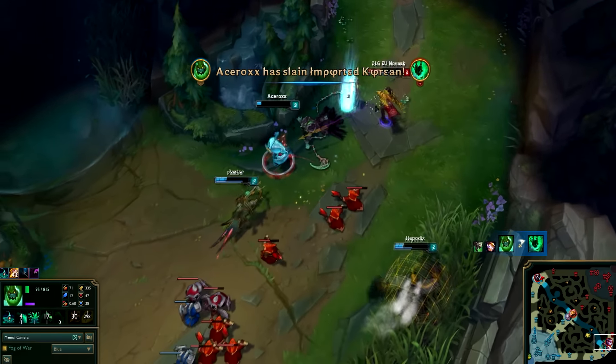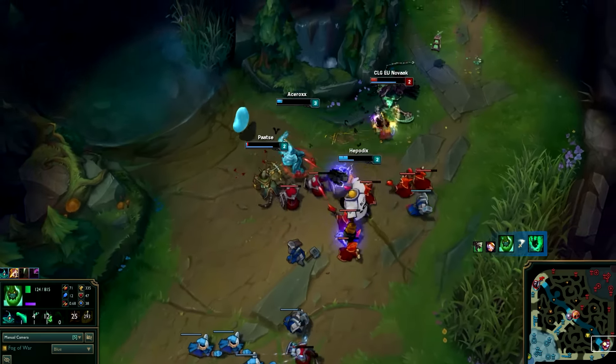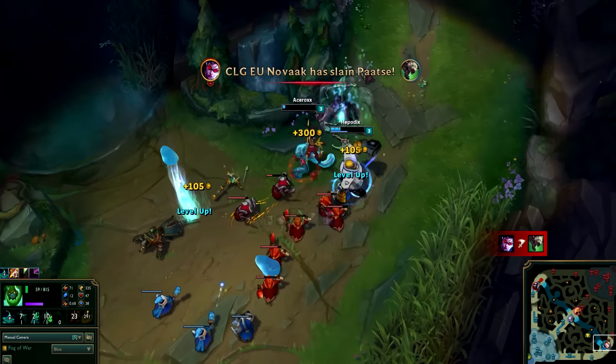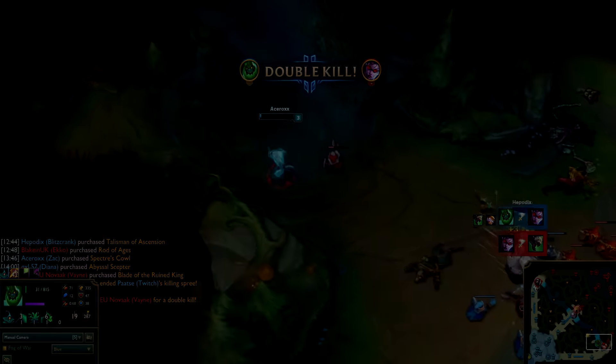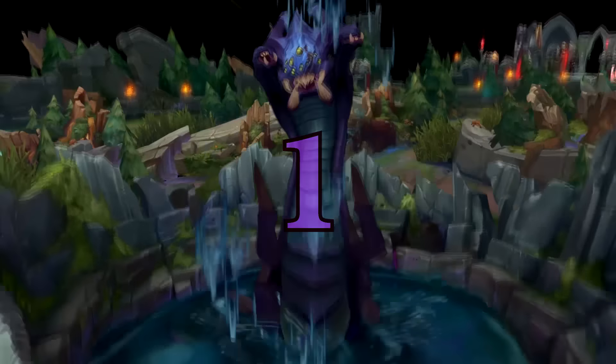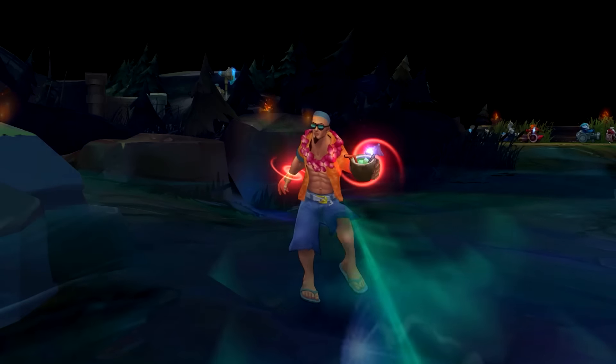Zac also has no costs on his spells, so he can use them whenever as long as the cooldowns are up.